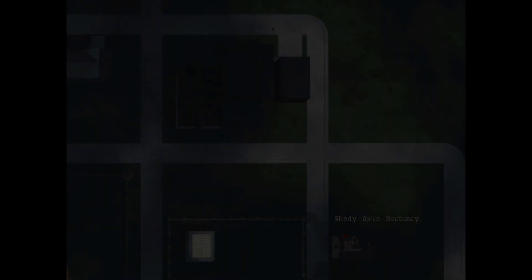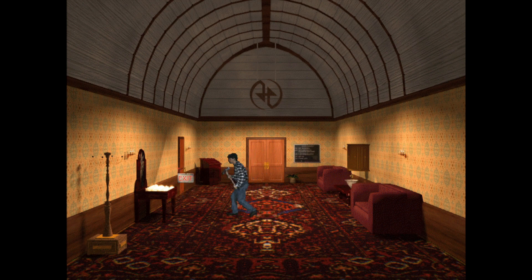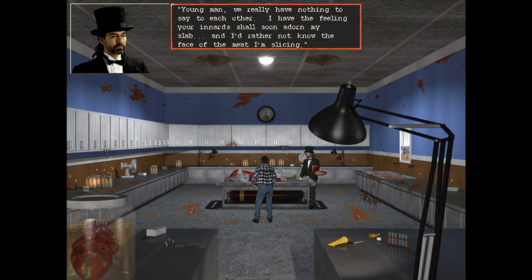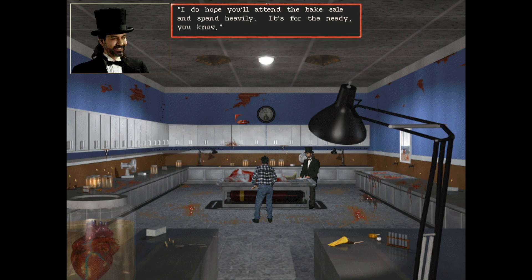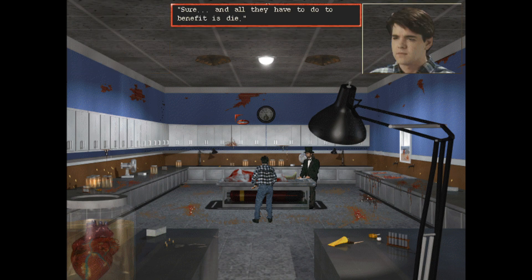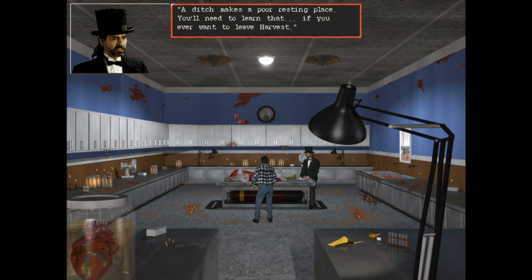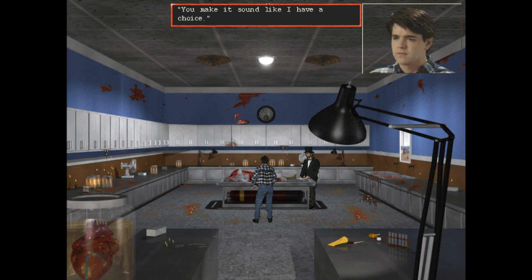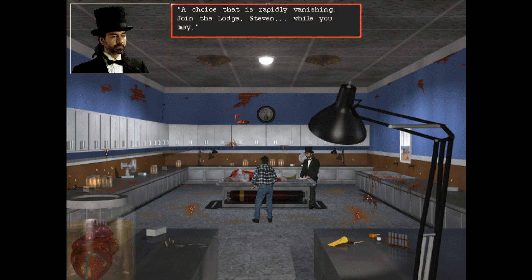So next would be the mortuary - talking to Mr Creepy Monaghan. 'Did you want the glue again, young man? We really have nothing to say to it.' 'I do hope you'll attend the bake sale and spend heavily - it's for the needy.' 'It's for you sure - all they have to do to benefit is die. A ditch makes a poor resting place.' 'You'll need to learn that if you ever want to leave Harvest.' 'You make it sound like I have a choice.' 'A choice that is rapidly vanishing. Join the lodge, Steven.' 'I'm working on it.'